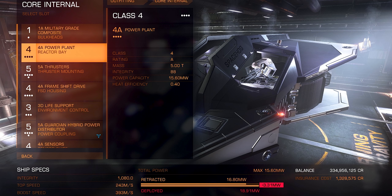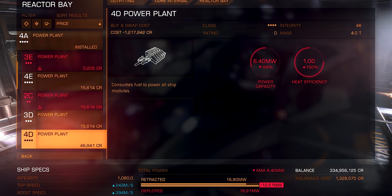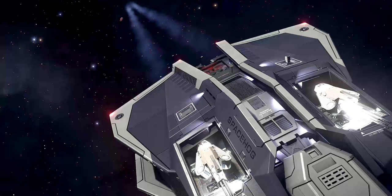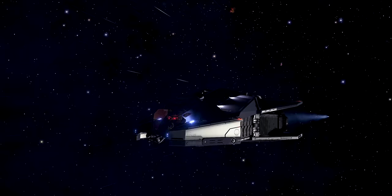In fact, the biggest problem you're going to have on the battlefield isn't going to be the person you're shooting at — it's going to be the Vulture itself. The power plant on the Vulture just can't quite seem to keep up with the rest of the ship. You can either fly full tilt and have shields, or you can lay into the guns. But you can't seem to do both. This ship almost flat out requires you to engineer it, if only a little bit.